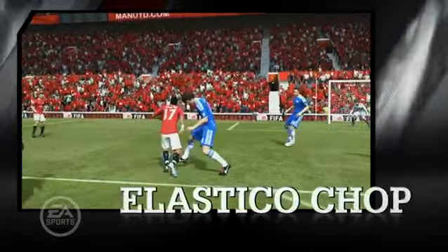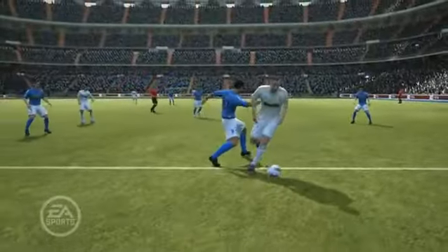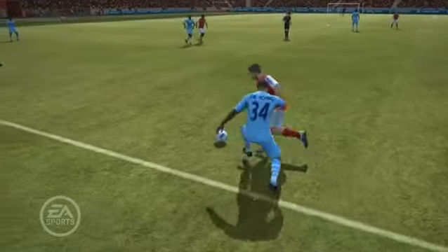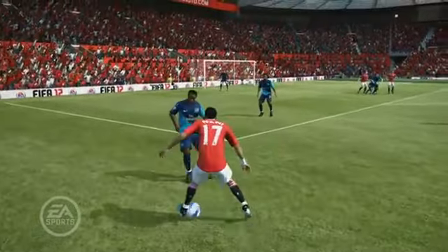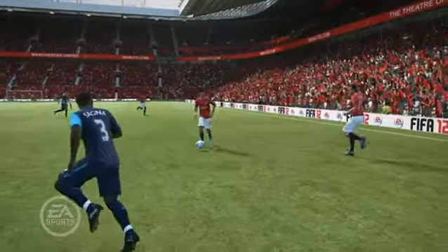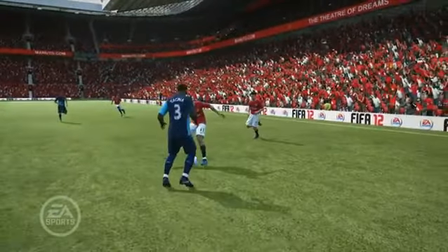This year we've added a brand new skill move called the Elastico Chop. This is basically a combination between the Elastico skill and the Heel Chop. The best place to do this is when you're running down the wing in a one-on-one situation — you fake to the outside but you actually chop with your heel to the inside, and if you time it just right you'll get by your defender and you'll be through on goal.